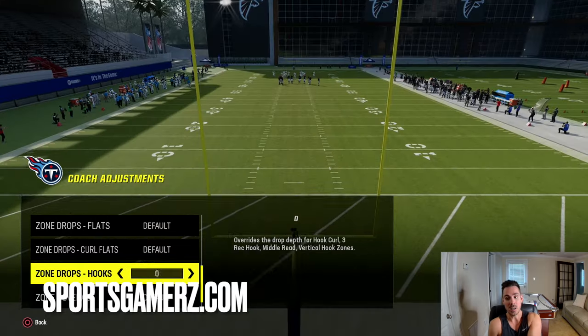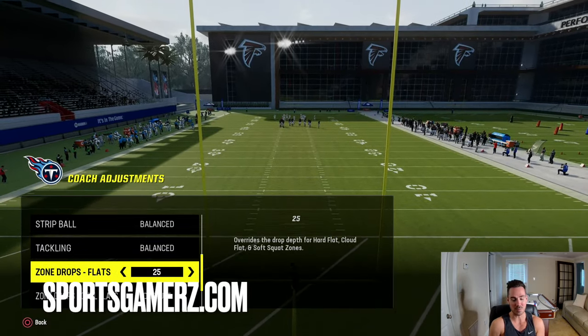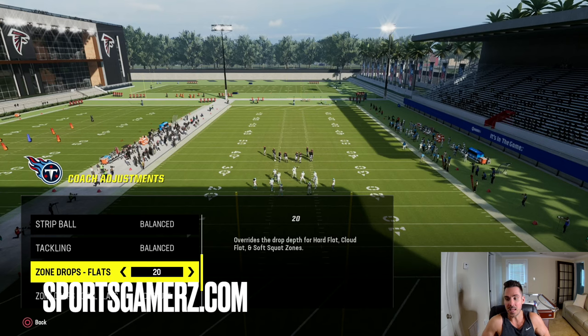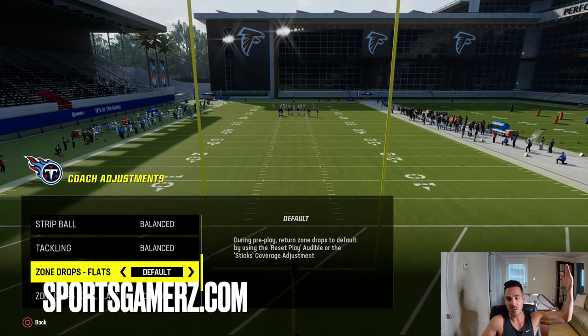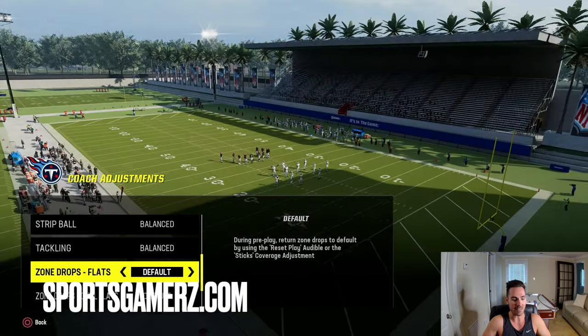Same with flats. You could have a cloud, a soft squat, a hard flat, but if you set your flat zone drops to any setting, no matter what type of flat — blue flat — or if you shade it up or down, that's the depth it will play at. So you really want to leave these on default so you can have different zones play different depths and shade up or down, unless there's just one route that's killing you in a specific area of the field.